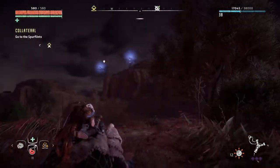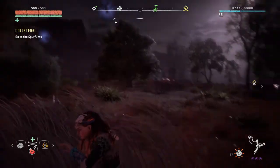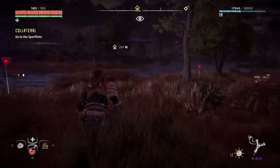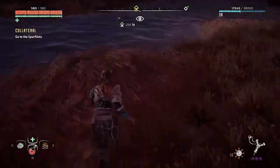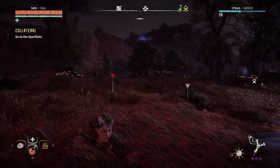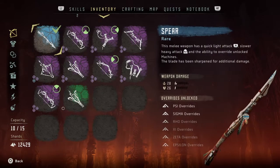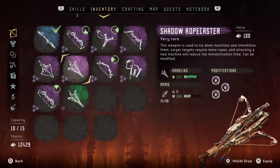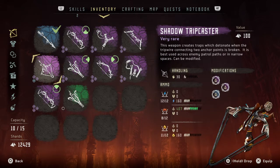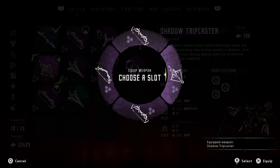I gotta go over there. They're just going to circle overhead, so let's go this way. Let's put my rope caster back on — trip caster, rope caster. That's going to come in handy here. This may come in real handy too. Trip caster or rope caster — tying these bad boys down could be tough. Let's go with this. This may save my butt.